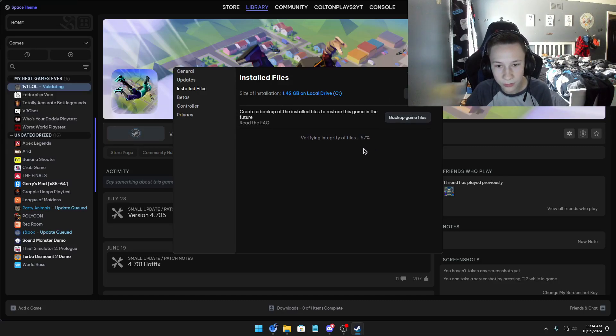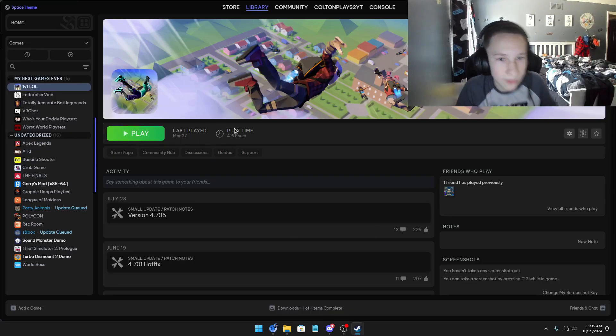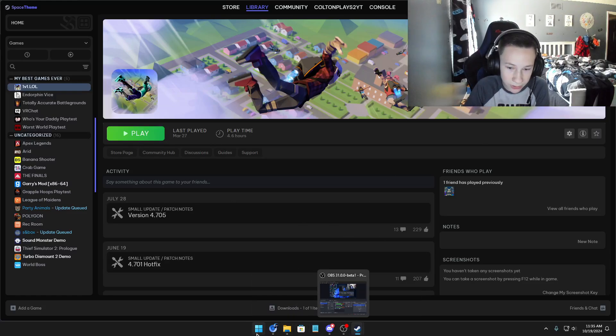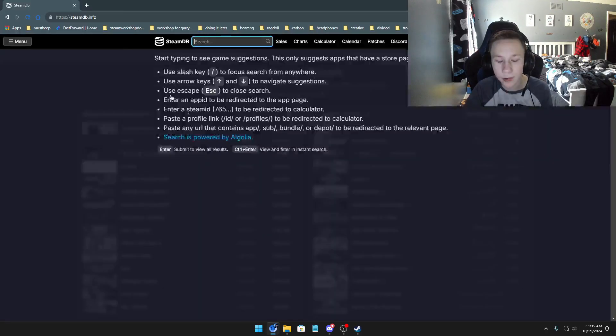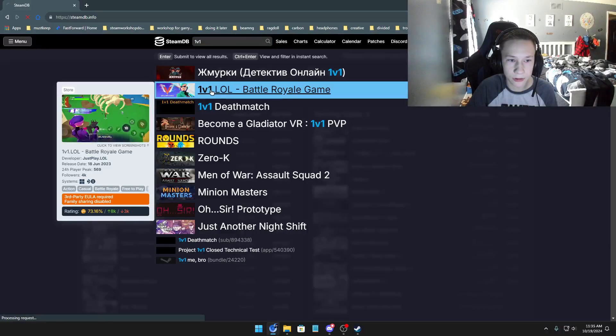I'm going to verify the game so we can go back to the newer version first. Okay, now we got the new version back. Now you're probably wondering you don't like this version - so you want to type 1v1 and find 1v1.LL right here and click it.